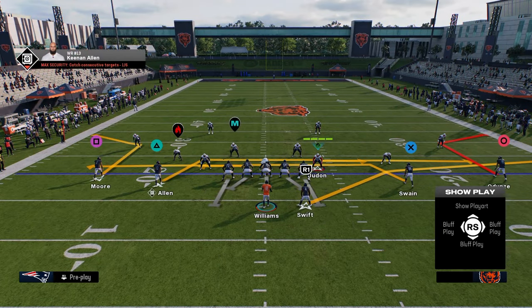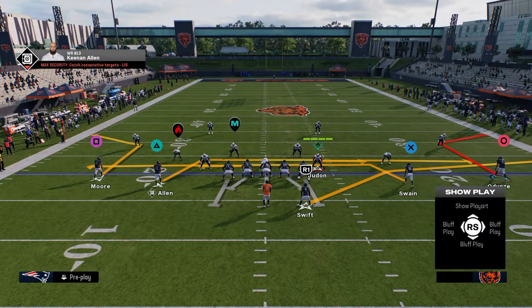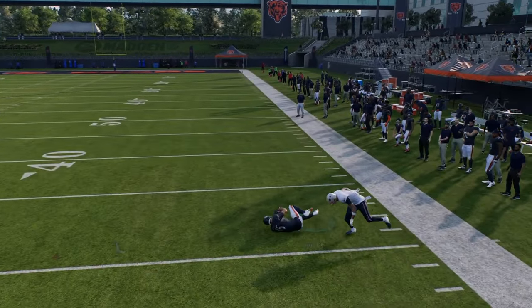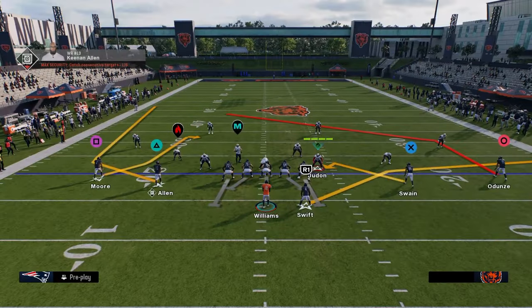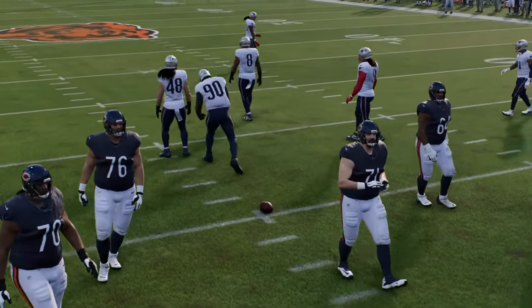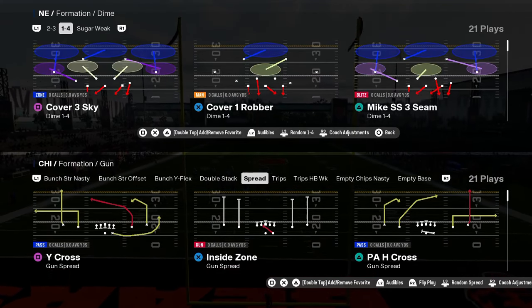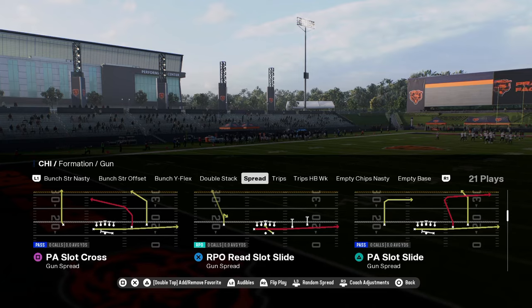You do have that sharp cutting post. The spread in the Bears playbook is very similar to the spread in the air raid playbook — it's more of an air raid offense. You have some cool stuff. This RPO slot slide is insane, and there's mesh post too.